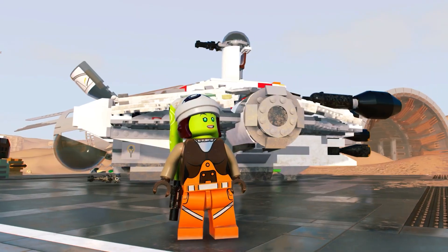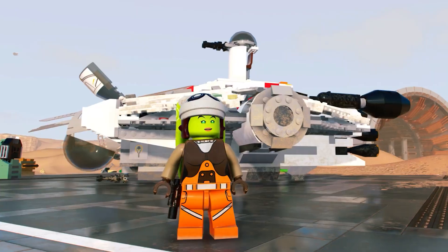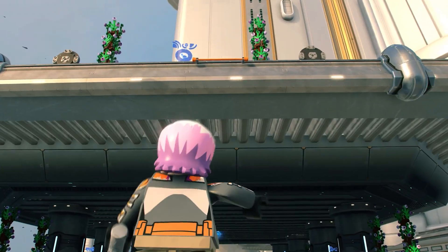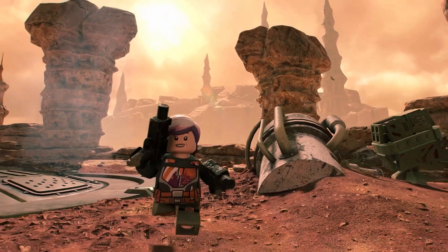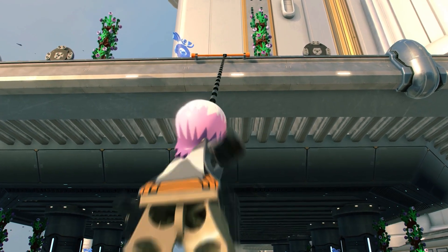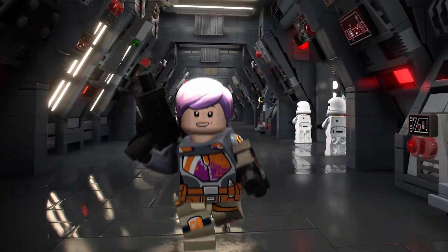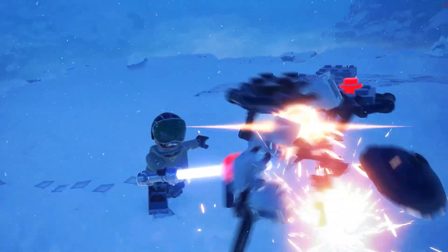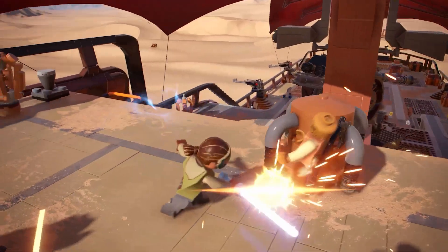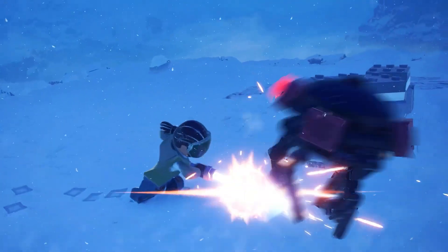Onto the Star Wars Rebels pack — we have Hera with a single blaster pistol and she has the exact same appearance as her LEGO minifig and the Force Awakens game. Sabine has her Season 3 look, which is a completely brand new minifig never made by LEGO. Kanan has also received a brand new appearance from Season 3 of Star Wars Rebels — the blindfolded variant, which was not present in the Force Awakens game and LEGO has not made into a real minifig. We can see him using his blue lightsaber so he's part of the Jedi class.